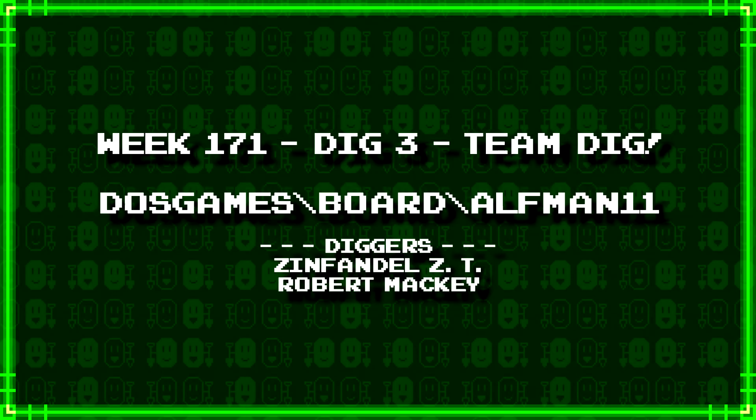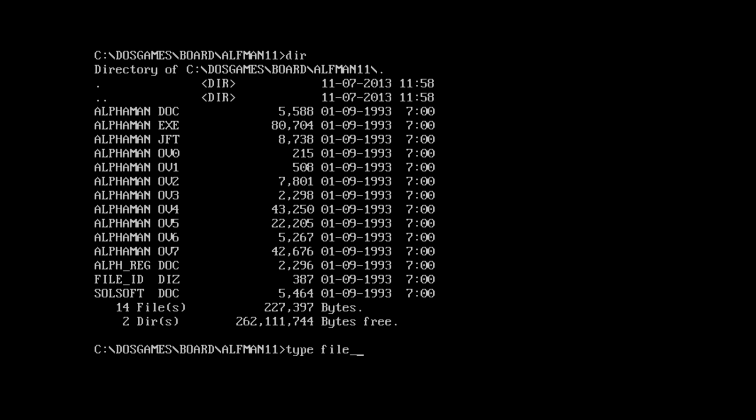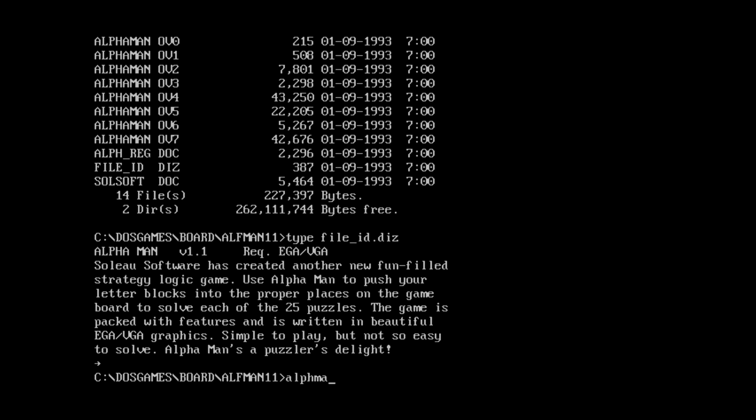Our last dig for today comes from ZinfidelZT and Robert Mackey — DOS games backslash board backslash alfman11. Somehow I'm not expecting the Tanner family in this. Especially since it's actually called Alpha-Man, not alfman. There's also a solsoft.doc, so this is probably another piece of Solo Software. Let's see the fileid.diz — Alpha-Man 1.1. Solo Software has created another new fun-filled strategy logic game. Use Alpha-Man to push your letter blocks into the proper places on the game board to solve each of the 25 puzzles.